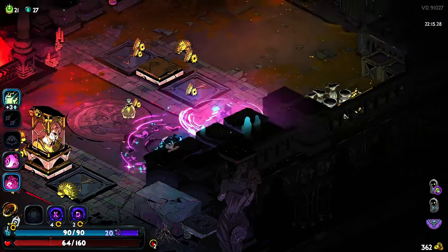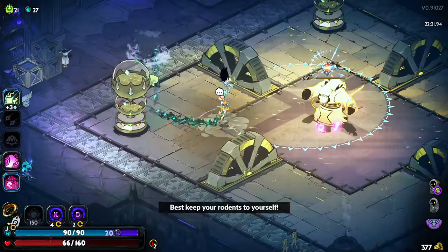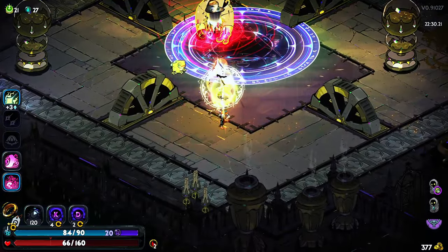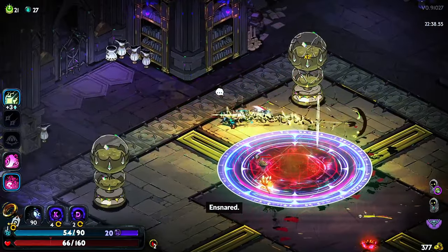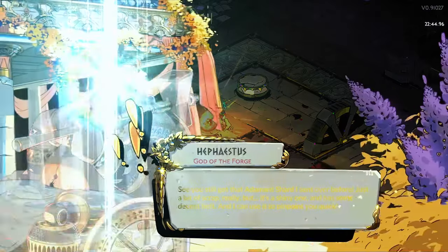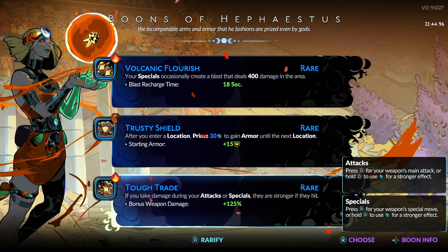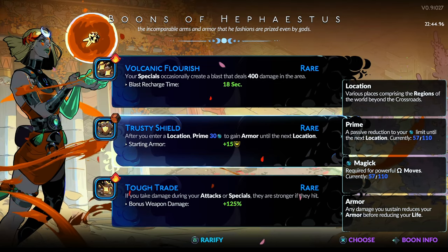Some money — not much but money is money. Hephaestus, yeah. What are we getting — give me the cast thing. We don't get it. If you take damage during your attack or special... we'll keep the rarity upgrade and go for the 15 armor. That's fine — actually not too bad.